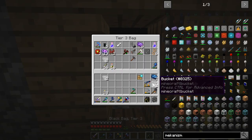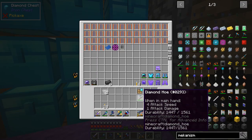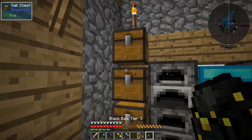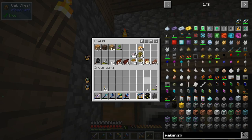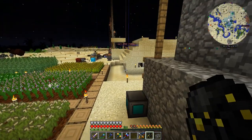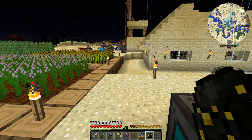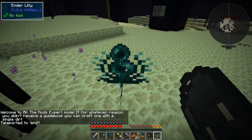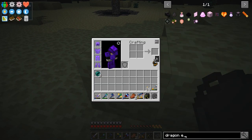Let me clean up my inventory — place things in their spots. The food items go here; when you eat you get them back which is pretty cool. All right, let's head to the End. I knew we'd take a hit, and like a genius I didn't bring any ender pearls, so we'll grab some on the way.